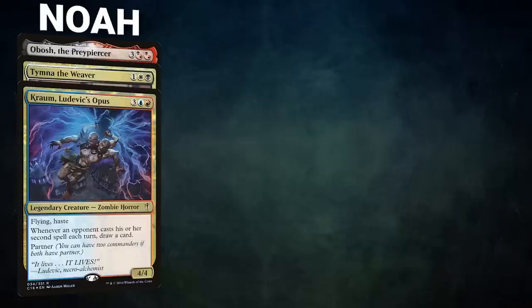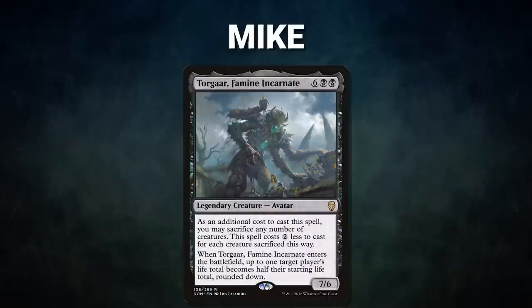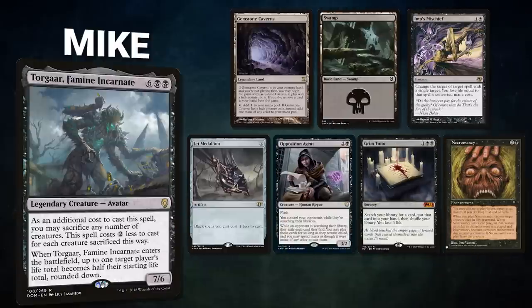Noah's opening hand contains a Watery Grave, Prismatic Vista, Mystic Rimora, Vampiric Tutor, Semblance Anvil, Dragon's Approach, and an Archon of Emeria. Next, we have Mike piloting Togar, Famine Incarnate. This is an Ad Nauseam deck submitted by our Patron, ThatOneGuy. It seeks to resolve Ad Nauseam, Peer into the Abyss, or Bolas's Citadel as fast as possible, and win with an Aetherflux Reservoir combo. Mike's opening hand contains a Gemstone Caverns, Swamp, Imp's Mischief, Jet Medallion, Opposition Agent, Grim Tutor, and a Necromancy.